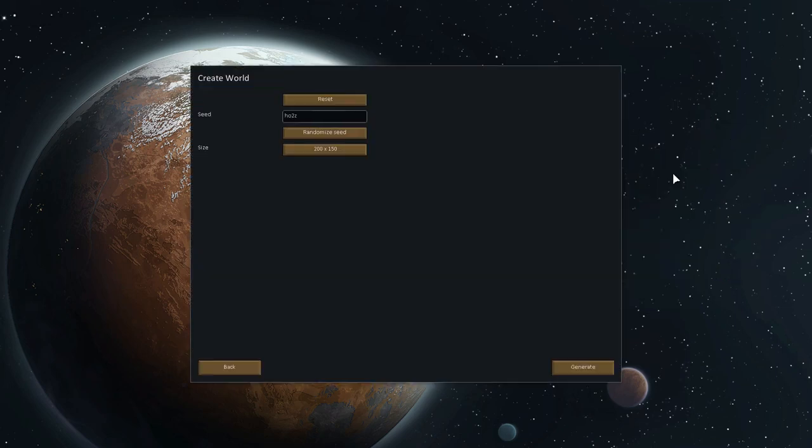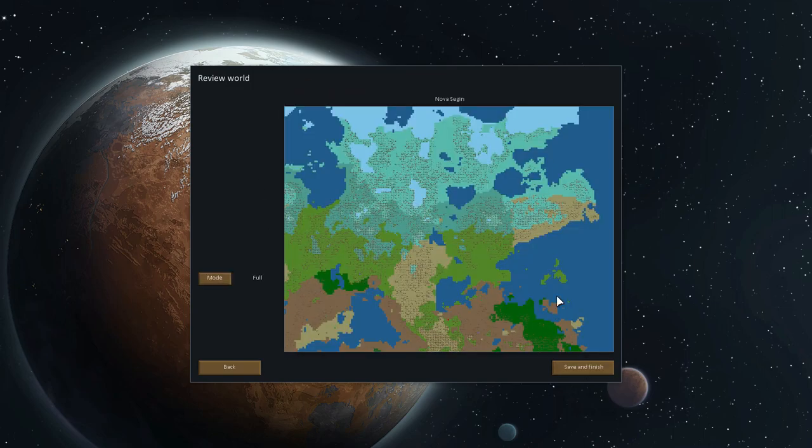Without further ado, let us create a new world in which we can drop our hapless survivors, our colonists, and see if we can kill them off in many fun ways. I'm going to use the seed 'punchwood' — this is basically how you create a randomly generated world. The world is called Nova Sagan. You can see the various biomes here indicated by different colors: tundra up top, boreal forests, temperate forests, desert, and what looks like some sort of jungle.